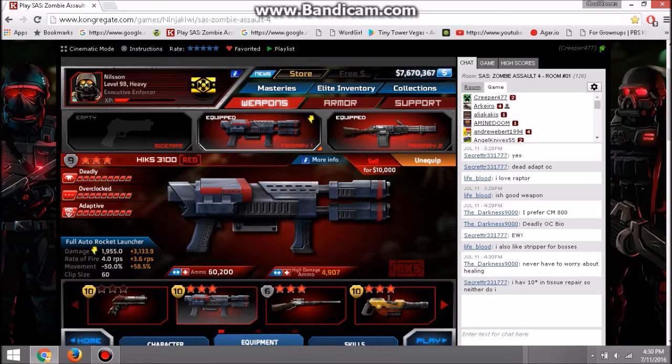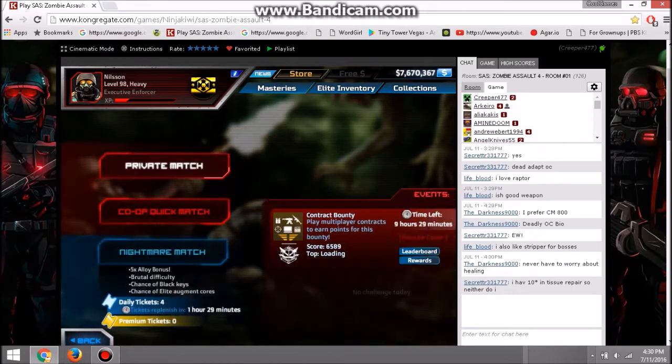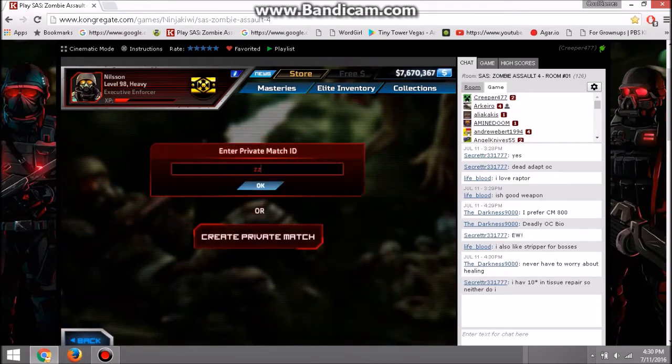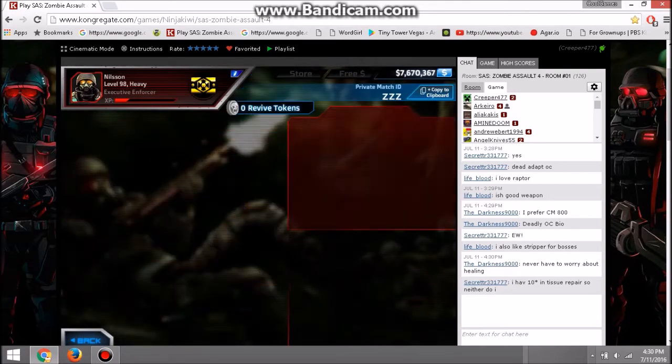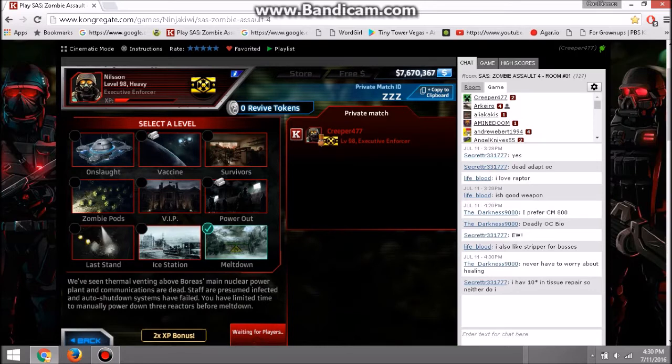First, you'll need to determine your booster account — you're going to need three of these, so three tabs with a high-level account. Your other account will be the one you're going to level up, and you only need one of those. Now you're going to open up a private match just for yourself. You can choose whatever match ID you want.